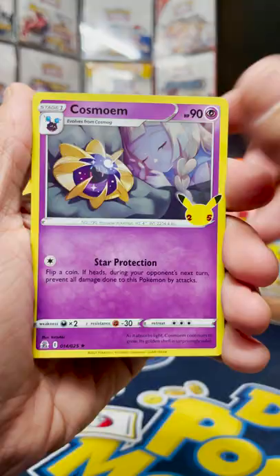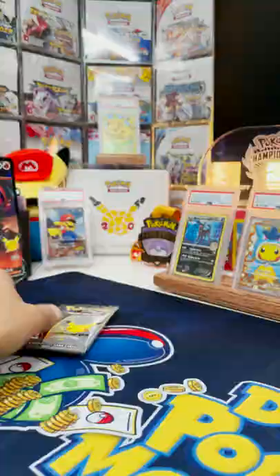Third pack — nothing again. This is getting a little dicey now. Fourth pack, we've got something: a Flying Pikachu V.